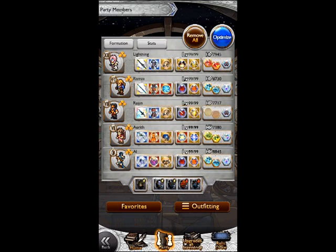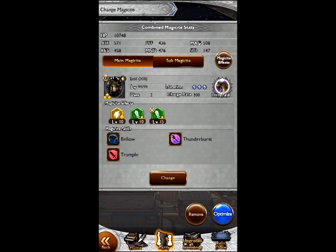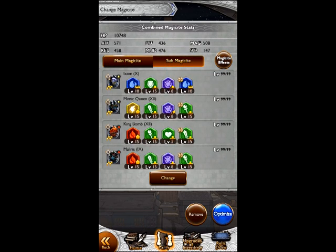For my deck, my main Magisite is Enlil for the water resistance and attack and lightning boost. For subs we've got Ixion for water resistance, Mimic Queen for a little bit of extra lightning as well as critical strikes, Marla for critical strikes, and King Bomb for a little bit of extra life.